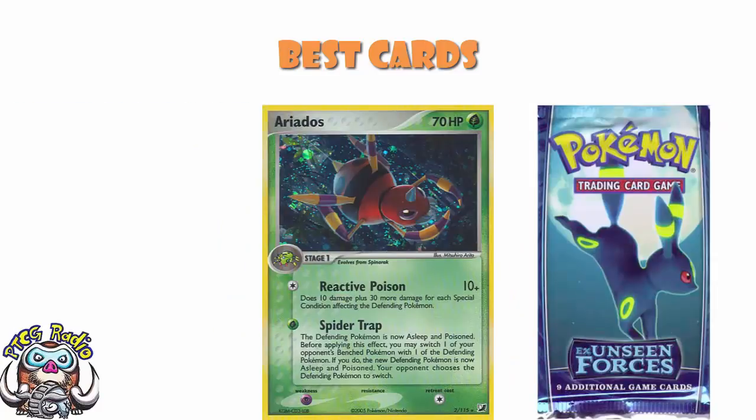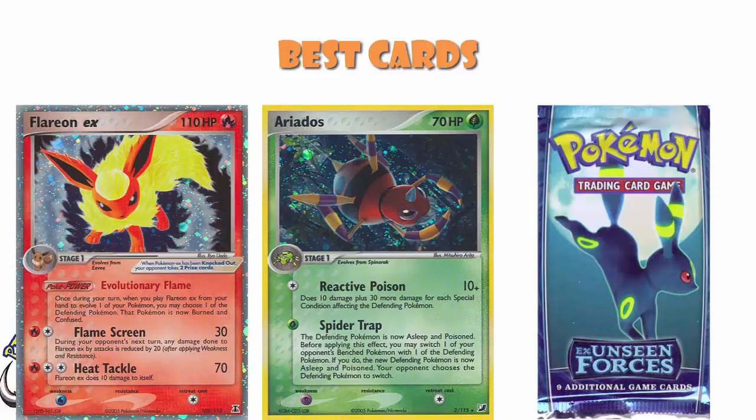Ariados was a very nice Pokemon, primarily played for the attack Reactive Poison — 10 damage base, plus 30 more for each special condition affecting the defending Pokemon. It wouldn't actually be good when Unseen Forces came out — it had to wait for Flareon. When Delta Species came out, the very next set, Flareon EX had the Poke Power Evolutionary Flame: once during your turn, when you play Flareon from your hand to evolve one of your Pokemon, you may choose one of the defending Pokemon — that Pokemon is now burned and confused. Ariados is now doing 70 damage for a single energy plus the burn damage. It became one of the best decks in the game.